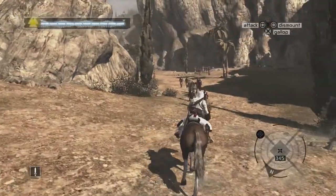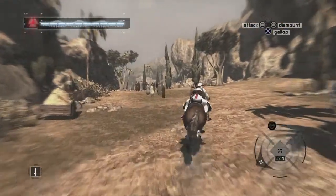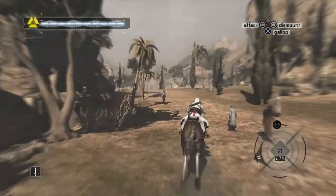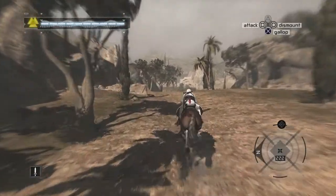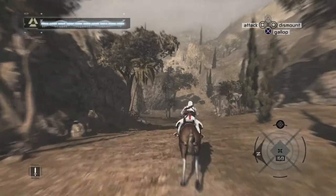Hi everybody, welcome back to this 100% walkthrough of Assassin's Creed. A big murder has just been committed by yours truly — we're being hunted down by the guards, but we're going to try and bypass them as we head on our way to Jerusalem to find our third target.